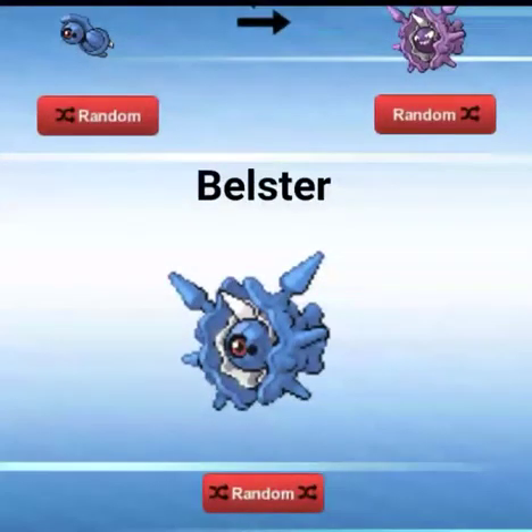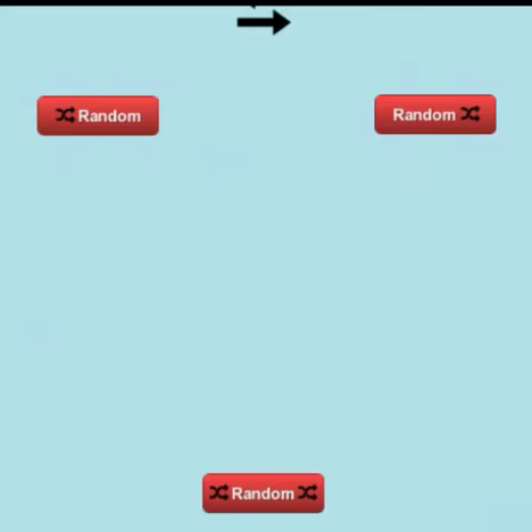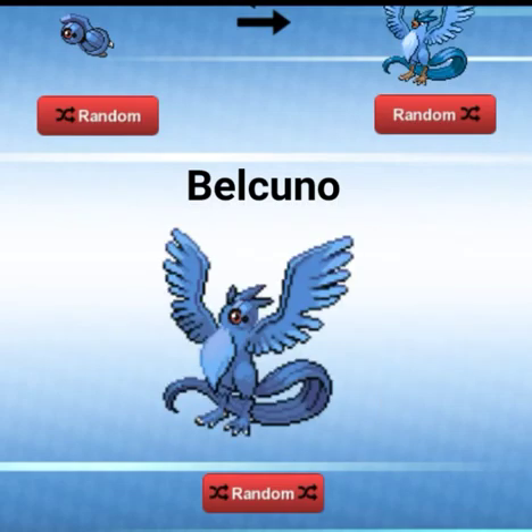Alright. So we got a Belser. Now that — I'm just going to be saying this all episode — that is cool. That is indeed cool. But now I'm going to randomize the body, and hopefully it just randomizes the body. Alright, we got Bellacudo. Eh, this one doesn't look as cool, but it's alright.